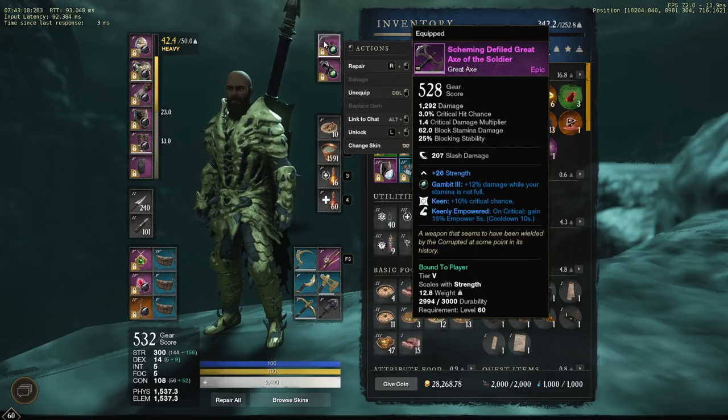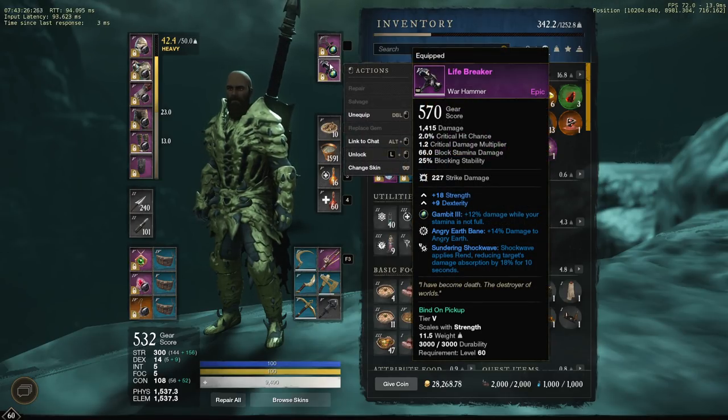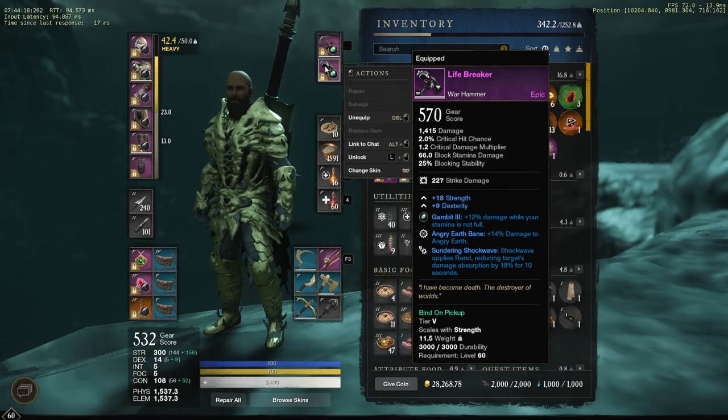My weapons right now — I'm using a crit and crit empower weapon and life breaker. I like life breaker, but I eventually want to get a Terra Crush, because that has no dexterity on it and it does still give me the sundering shockwave. That's what I'm going to be farming once I get my hammer drop level a little bit higher. How drops work once you're level 60: you start off being able to get 500 item level gear. Once you get a 500 item level drop, you can potentially get up to 505. Once 503 drops, you can get to 508 — it goes up slowly, gradually bumping the highest potential item level that can drop for you.